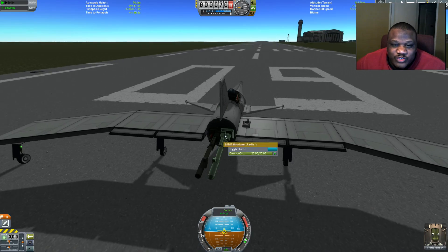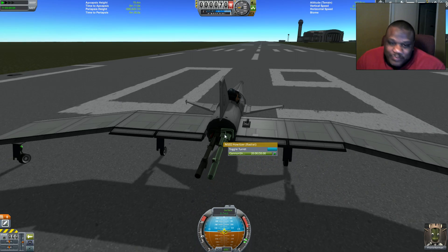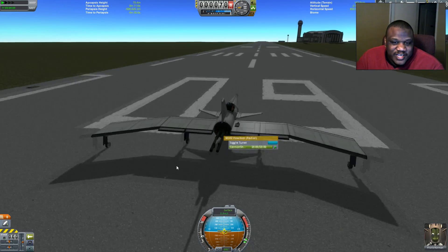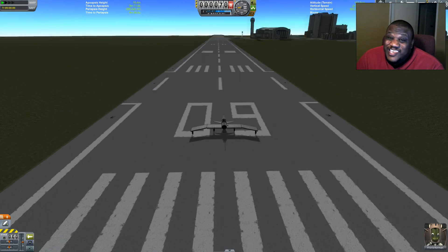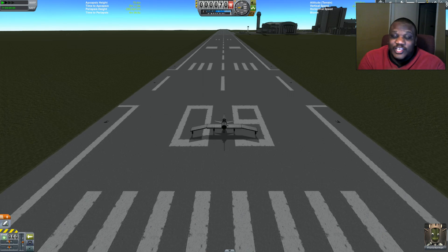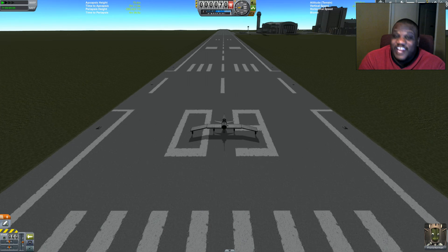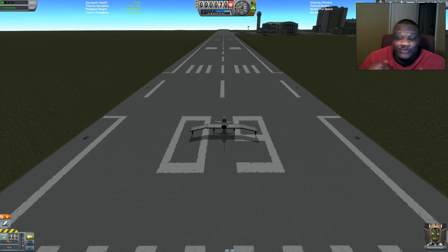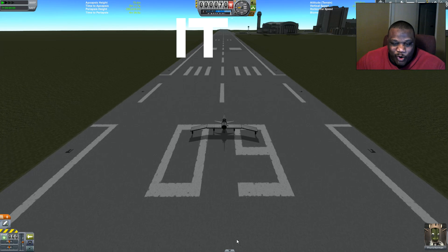Now in case you're wondering which cannons these are — these are from the BD Armory mod for KSP, and these are the M102 howitzers, the radial howitzers. These offer quite a bit of thrust and should easily be able to thrust this craft. Mind you, it's not rapid fire like you would hope for, so I'm going to count on a lot of the thrust it generates to push me along. I can't fire them directly down for a vertical takeoff because it'll blow me apart, so we're gonna go for it.